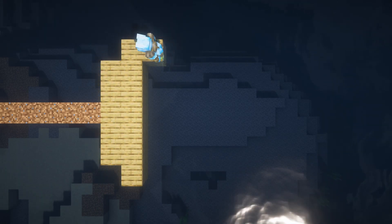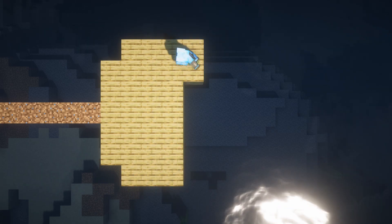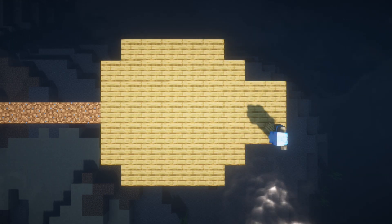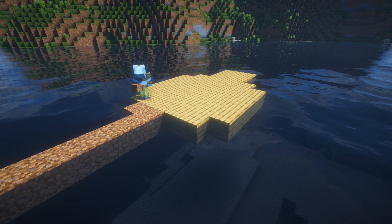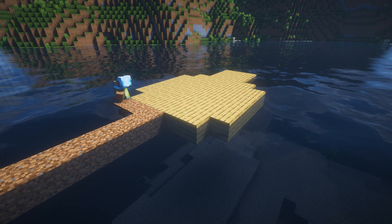For the foundation, start with five, then you go seven five times, then back to five, and then three — three times. And for the last row of the three blocks use slabs, you don't have to but I think it looks nicer. Grab some dirt and go one time around your foundation but skip the three blocks at the front.